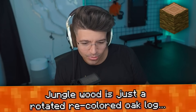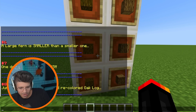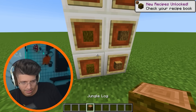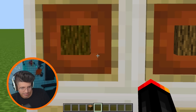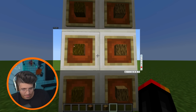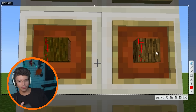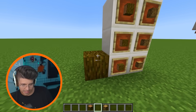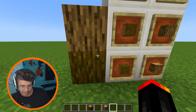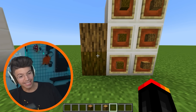Jungle wood is just a rotated, recolored oak log? Are we really lying about the wood? So it's a rotated, colored oak log. I do see that it's rotated. I kind of see it — I see what they're saying. Look at the patterns. No way, it's the same pattern. The only variation is this one right here. So if I put them down, we got to place it sideways — oh my gosh, they're almost identical. Almost exactly the same, but really close.